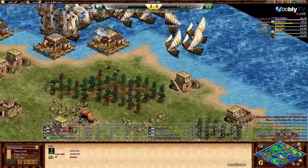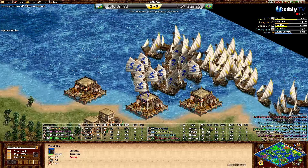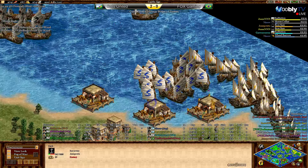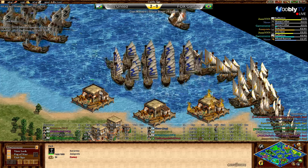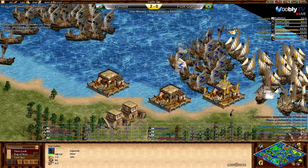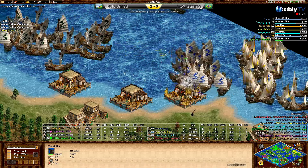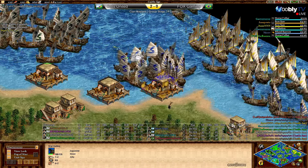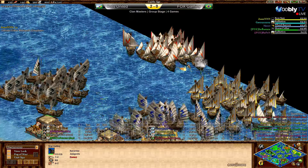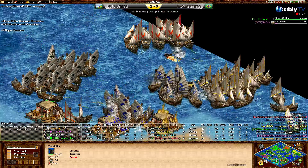Gary and Miguel are moving forward. Gary has Bodkin and now war galleys. War galleys on the way for Refn too, slightly faster. Gary has about six extra ships advantage. The docks from Jose are out of commission, completely camped and cut off. Influenza has good numbers. The docks can turn into a real problem with the enemy sitting right next to them. One dock is definitely going down for Jose, so he'll be on two docks. Without ability to reinforce it's going to be difficult.